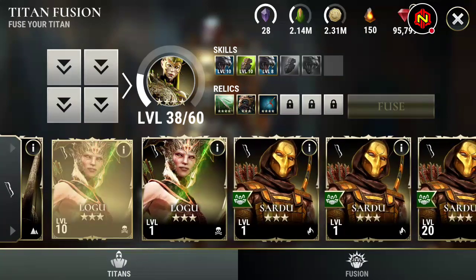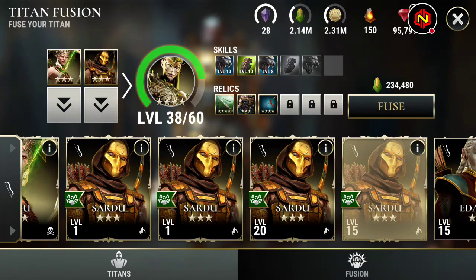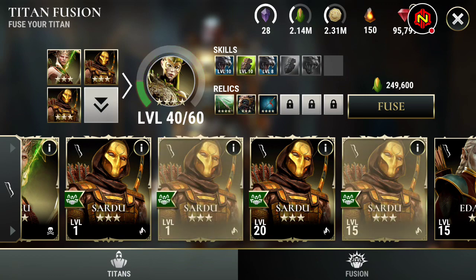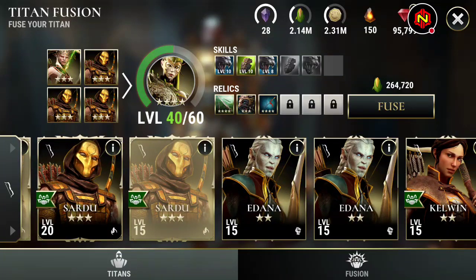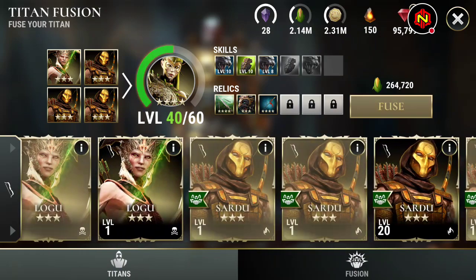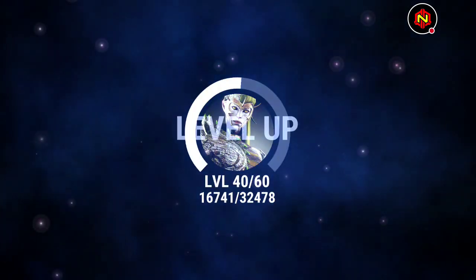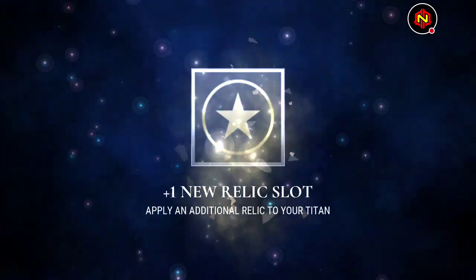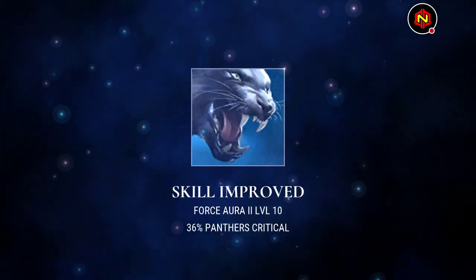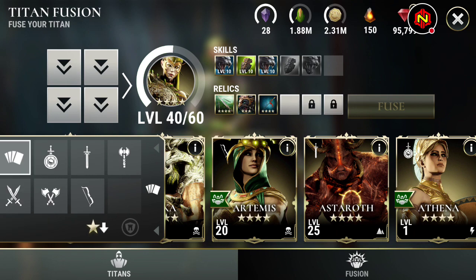What do we got here? We got Logus, we got Sardus. Oh yeah, we got a bunch of food for Basathi. There you go — Basathi over 40! We got even more food after that, but thank goodness we still have enough food to make this all work. Very nice — get that panther critical up, as we like to see.